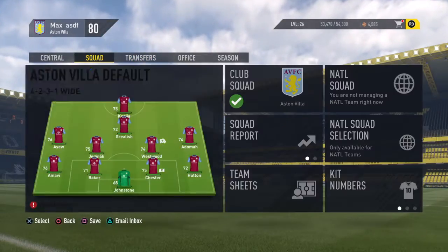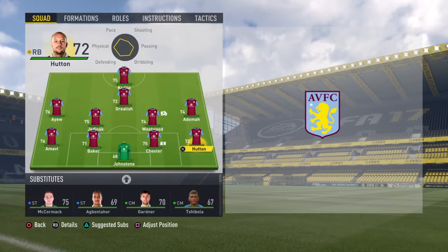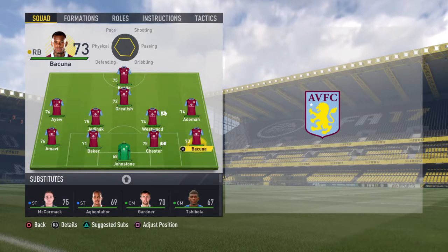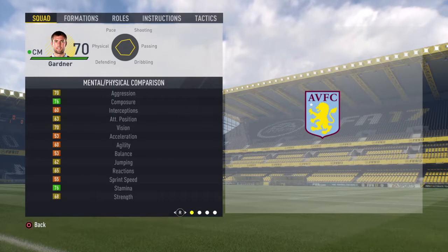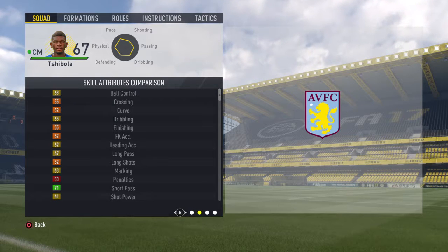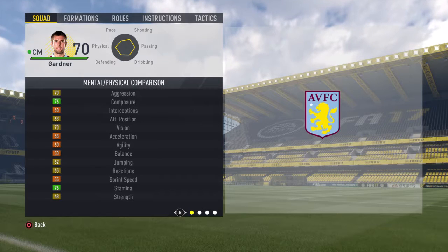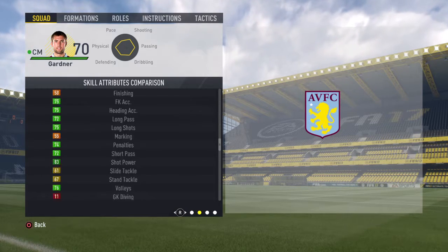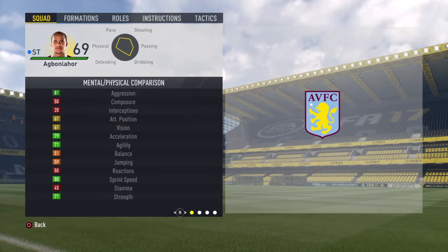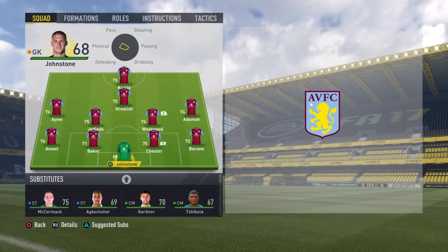Before we get started, let's have a look at the squad. It's not looking great - he's a pretty good right back, we'll probably be taking him out for Hutton. Bakuna's got to go in there. The keeper looks decent actually. I think we're gonna put this Gardner guy in - he's sort of a CDM, he's got long passing of 72 and short passing of 72. He could be something. He's only 80 pace though.